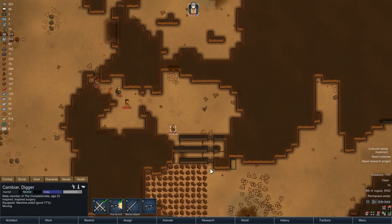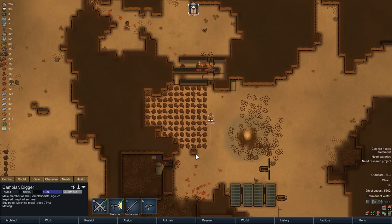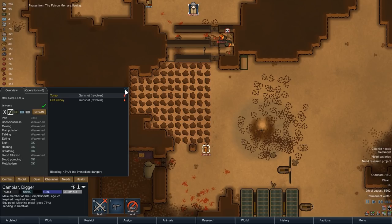Luckily, the enemy who stayed behind just shot his companion in the back, and so we now have two weakened enemies approach our traps. And a few seconds after that, we have the big surprise. With only one of six attackers dead and another one unable to move, the pirates decide to flee. Maybe there was a polar bear in action somewhere around the map, but I think it's safe to say we got lucky here.